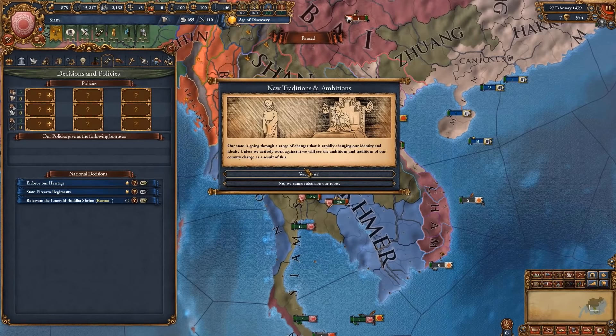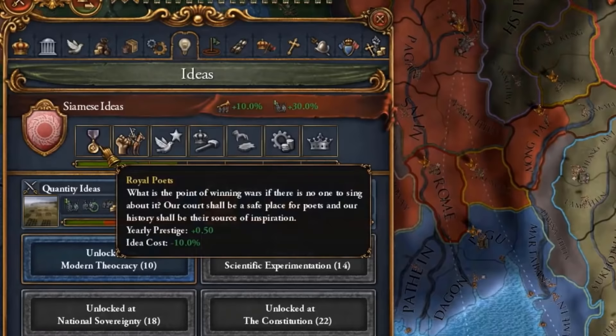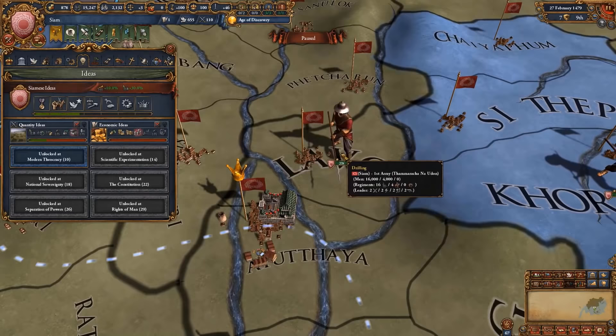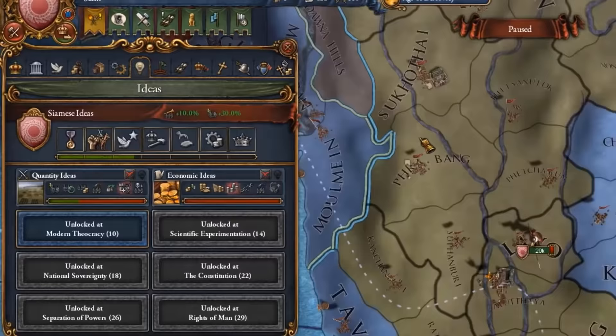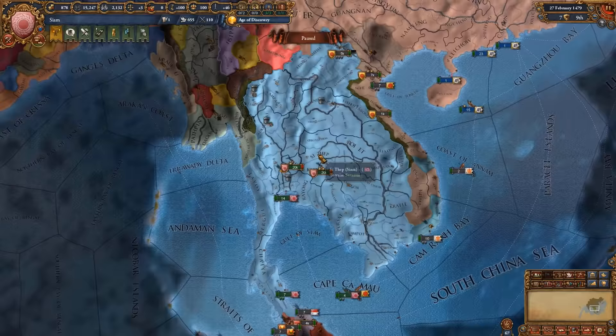Now we go for the traditions and ambitions, and look at these amazing ideas. We got morale of armies, manpower, and discipline, idea cost minus 10%, reputation plus 2, cavalry fire and cav combat ability — which means your cavalry units are more than amazing in the early to mid game — minus 10 dev cost, diplo annexation cost, minus 20 tech cost as well as minus 10%, as well as absolutism with legitimacy plus 1. The Siam ideas are likely the best ideas added in the 1.31 Leviathan update for Europa Universalis 4.